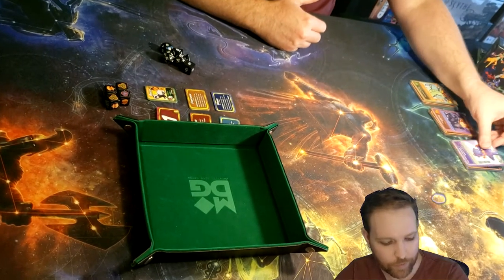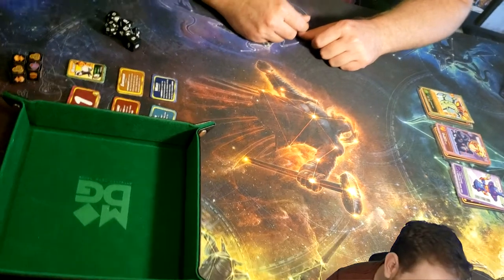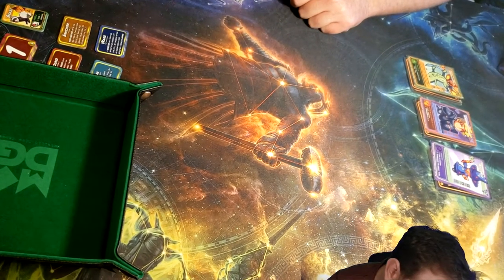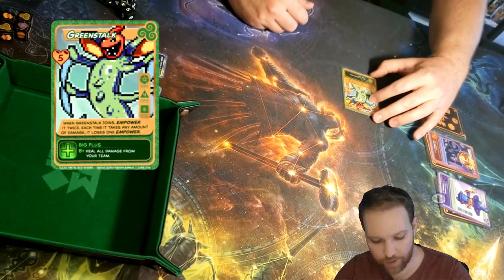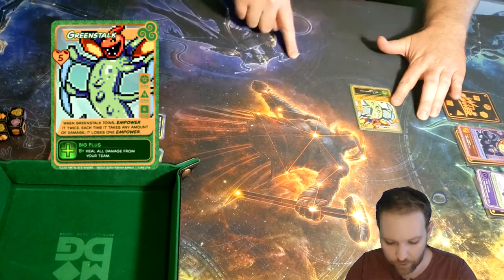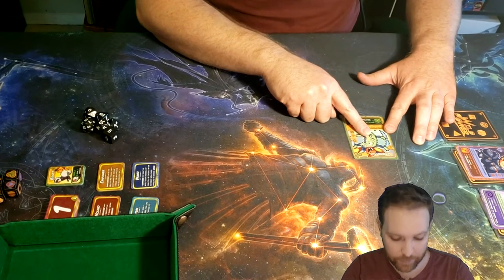My options are the top card of each of these decks. I could choose the green one, the orange one, or the purple one. In this case I have Green Stock, Charm Bringer, and Kid Whiz. I'll take a quick look at their special abilities and I'm going to recruit the Green Stock. I'm going to put them into my field here — I've got two melee spots and two range spots — and I'll choose to put them in my left melee spot.